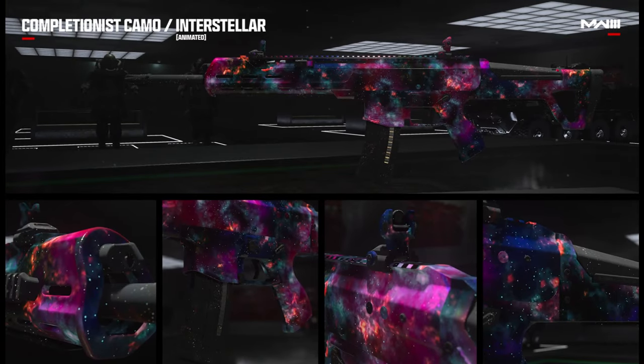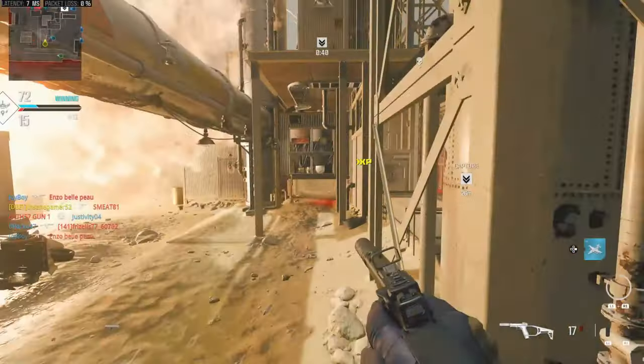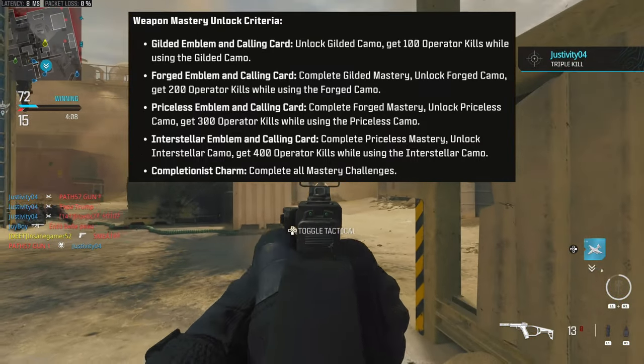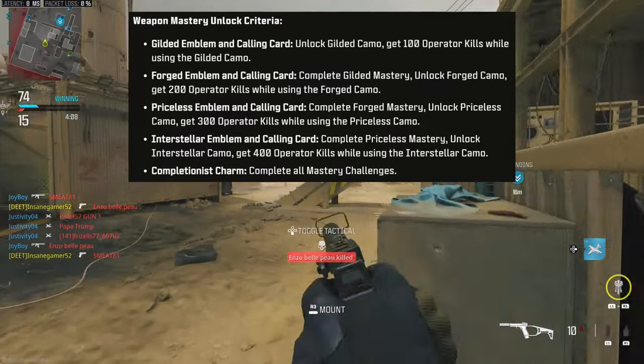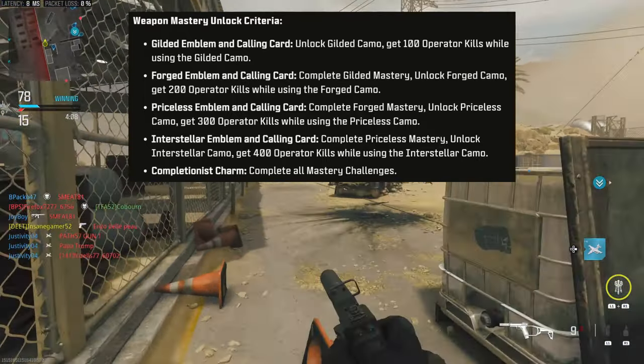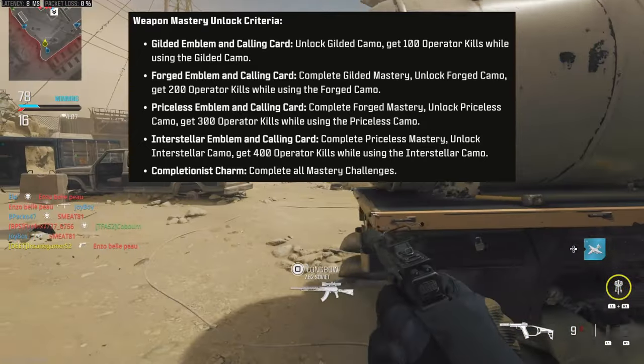If you want to go above and beyond, they are carrying over the mastery challenges from Modern Warfare 2 to get some extra calling cards and weapon charms. Getting 100 kills with the Gilded camo equipped, 200 with Forged, 300 with Priceless, and 400 with Interstellar will each get you a calling card related to that weapon. And completing all of those challenges will give you a Completionist weapon charm.